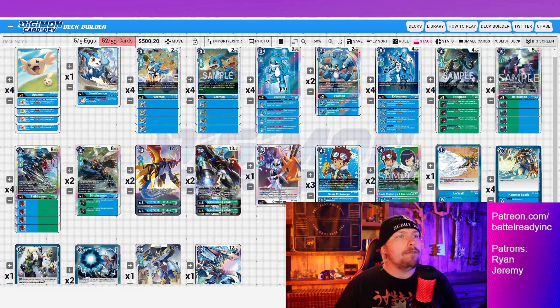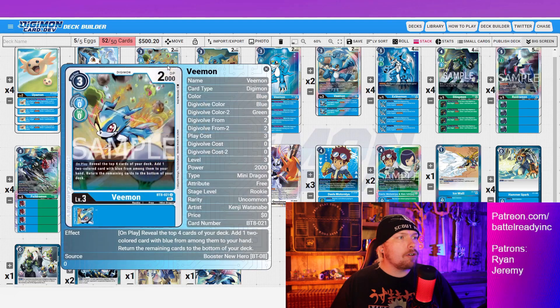For our Veemon count, we're running all Veemons because Lidramon evos for two costs on top of Veemons — we basically always want to make sure we have a Veemon available. The new BT8 Veemon has an on-play for three cost: reveal the top four cards of your deck, add one two-colored card with blue among them to your hand, and return the rest to the bottom.